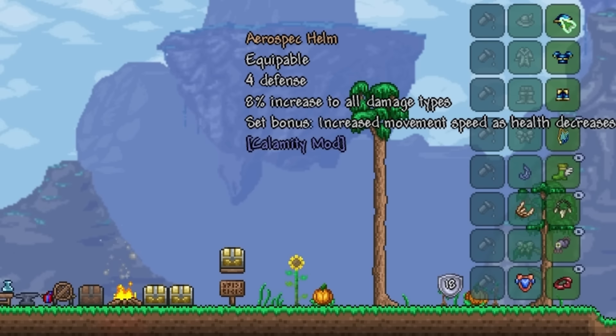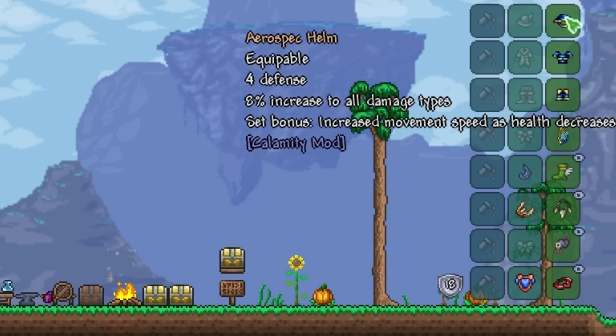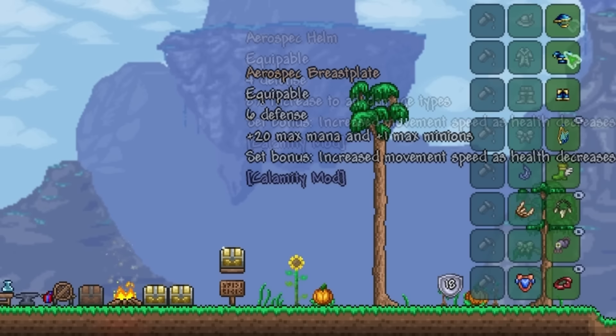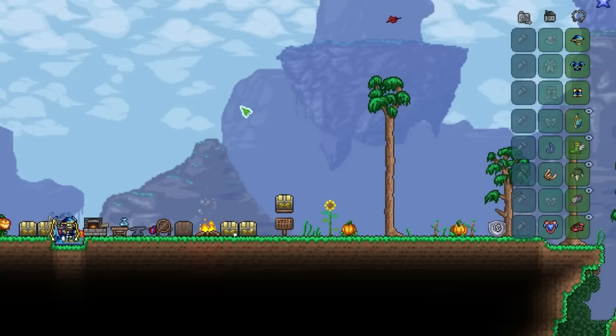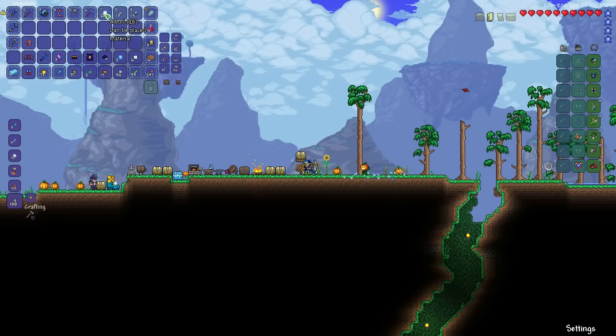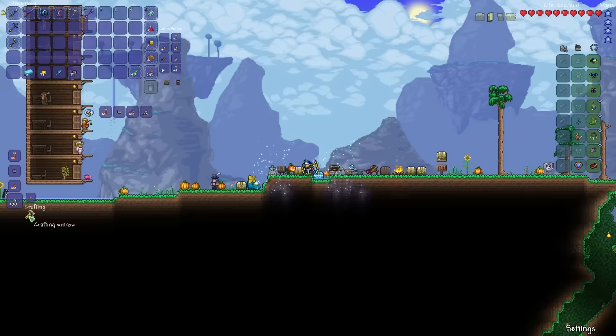Let's check out the stats of the armor. Aerialite Helm: 4 defense, 8% increase to all damage types. Set bonus: increased movement speed as health decreases — doesn't sound too awesome right now, but it could be a lifesaver if you have to make a run for it. Aerialite Breastplate: 6 defense, plus 20 max mana and plus 1 max minion. Aerialite Leggings: 5 defense and 12% increased movement speed. Solid armor, but I think the Victite armor is still a lot better — if we're in water of course.